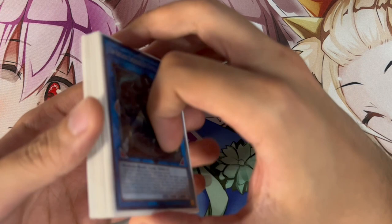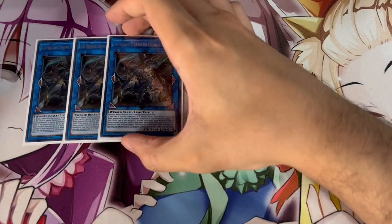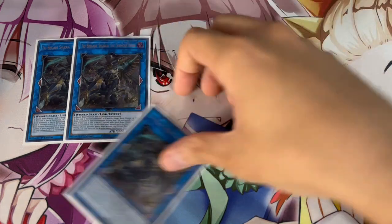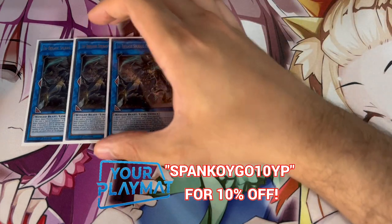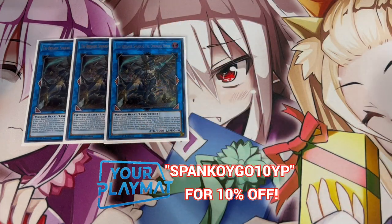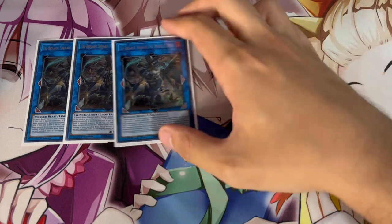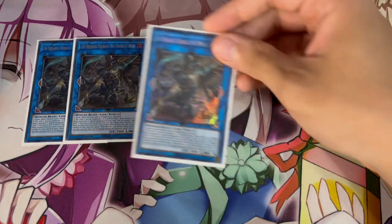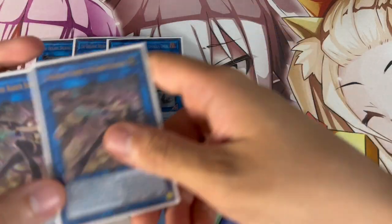Moving into the extra deck — we're playing a very standard Tri-Brigade extra deck. However, the main change I'm making is playing triple Shureg. The reason this is really important is because in your first turn combo you're always going to be using one of them. And because this is more of a stun-control version of the deck — even though it has the capability to OTK very easily, we all know how easy this deck can make Axis Code and Shureg and just OTK — because you use one in your first turn combo, you want at least two more for the grind game, especially in a stun deck. I've been loving three of these.